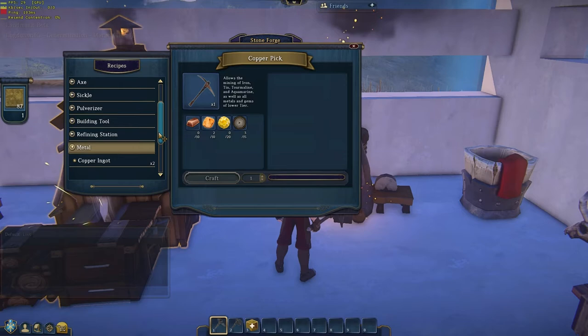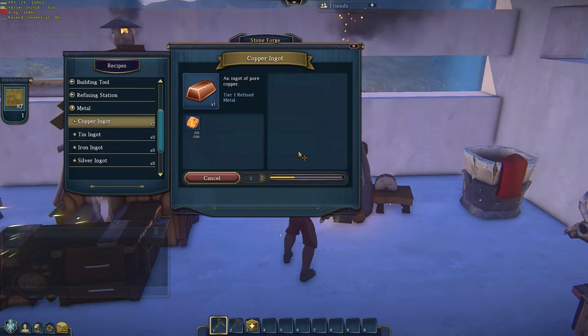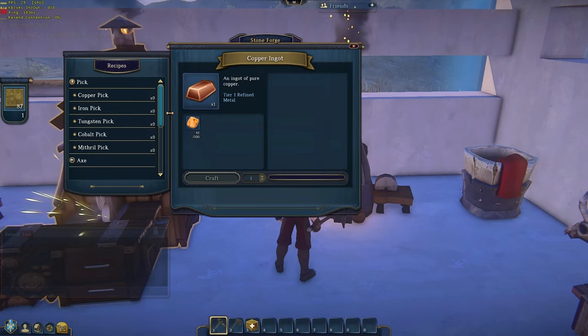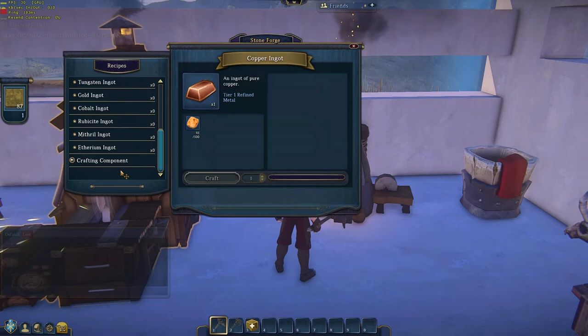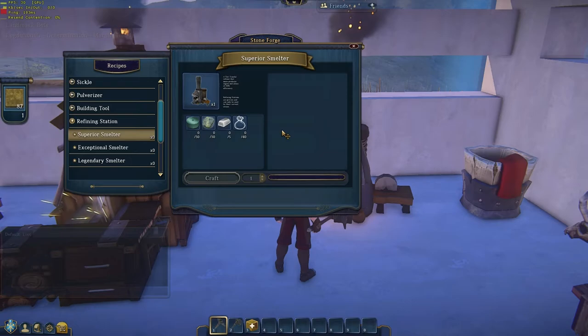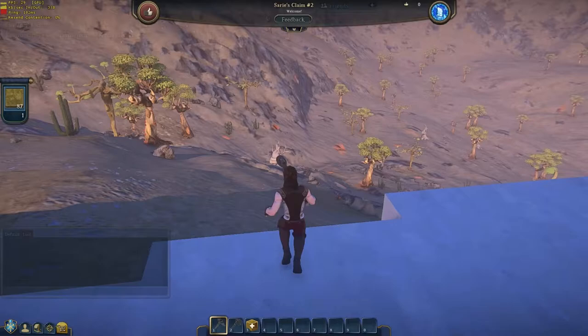Let's see if I can actually make any copper ingots. I can — I've got loads of copper. You need 100 copper to make one ingot, which is a bit crazy. It looks like it just crafts them all in one go, which is pretty nice. So I needed 10 copper ingots, which means I'm going to need like 1,000 copper — that's going to take me a while. A lot of this stuff people have actually brought in through founders packs, which give you an extra amount of starting resources. Otherwise people just go around mining for hours.